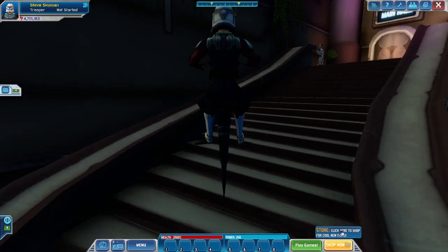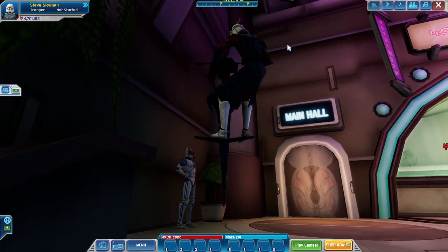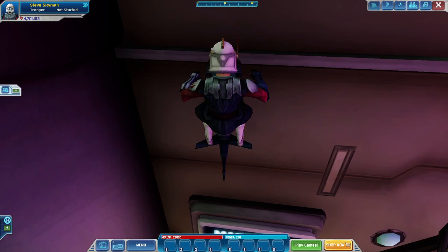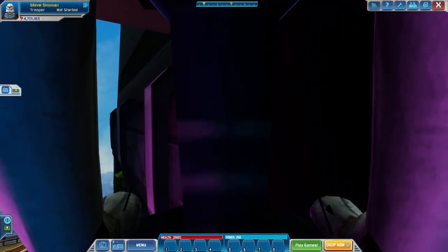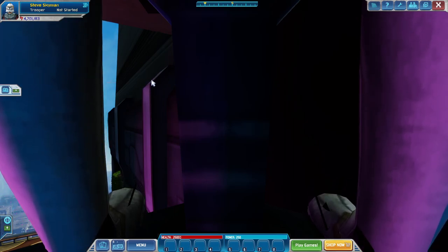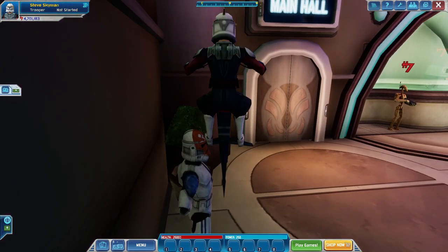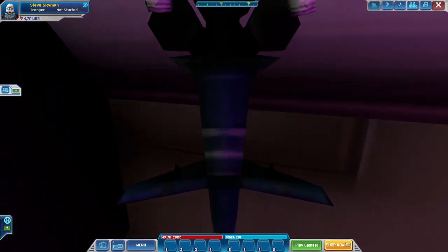What you have to do is jump up to this point over here and get in this corner. It'll take me probably like ten tries to do this. Once you do it this way, there's this little indent here where you have to jump against it, turn around, and jump up behind the wall. You have to jump right there and then keep hitting the space button until you get it to work.